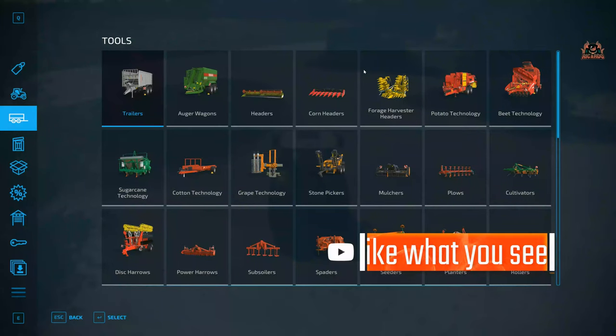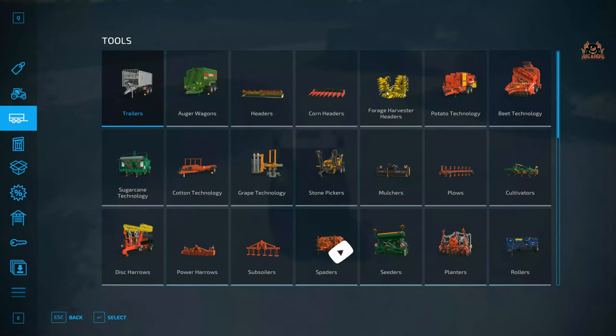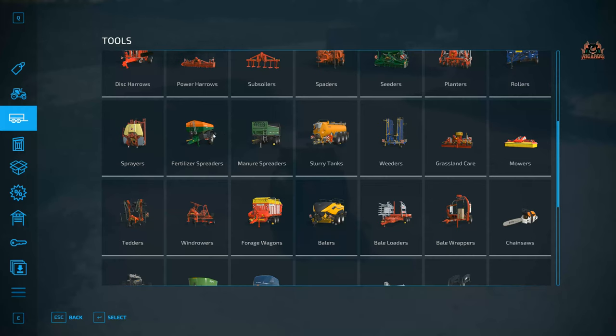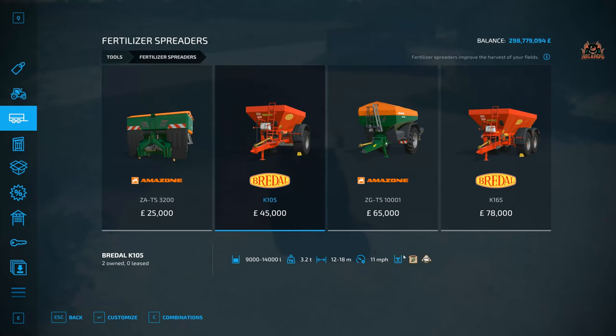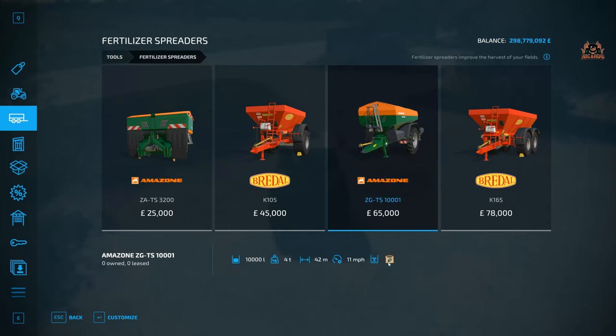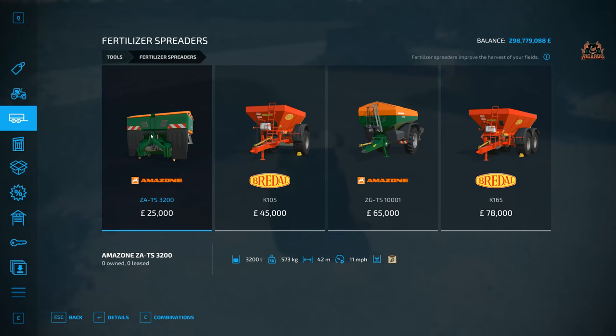Here we are in the shop. We're in the market for a fertilizer spreader, and we're going to go through the process on sprayers as well. It might look a little bit daunting, but don't worry — it's all done in sections. Click on fertilizer spreaders or sprayers depending on what you're going with. The Bredal spreaders will spray solid fertilizer or lime — those are solids — and there are also liquids. We're going to deal with solids first.